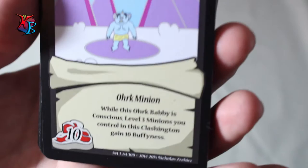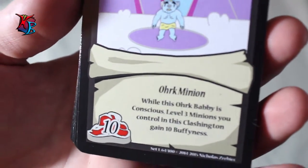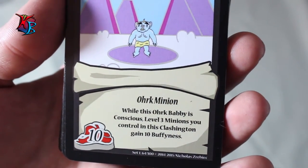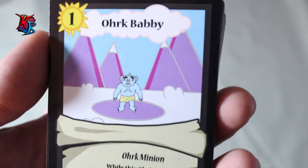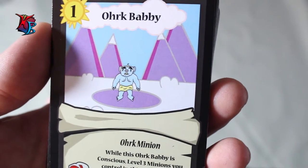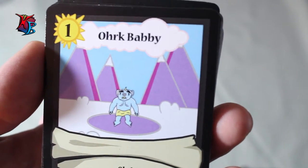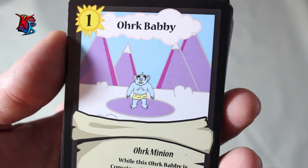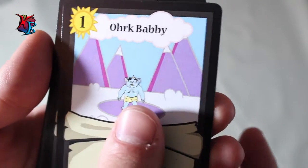Orc Babby is a level 1, 10 buffiness orc minion. Its effect is: while this Orc Babby is conscious, level 3 minions you control in this Clashington gain 10 buffiness. This is great because it can effectively become a 20 buff level 1 minion when you have a level 3 out — pretty remarkable. On its own it's not too great, but it makes itself more of a target than anything else, since you don't want your bigger guys being hit by buffy damage or other effects.